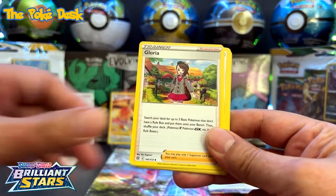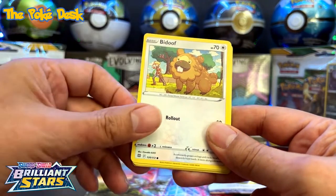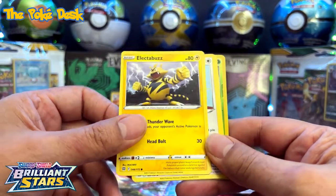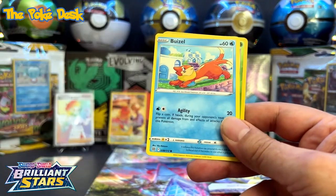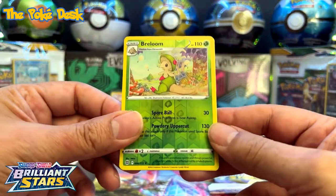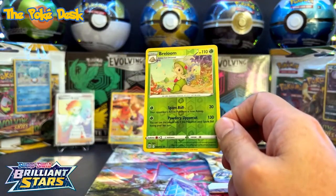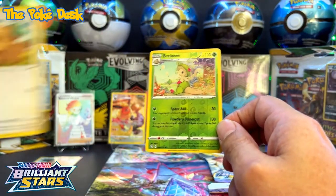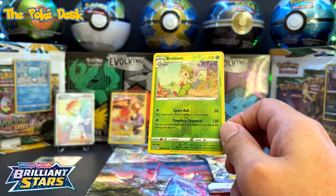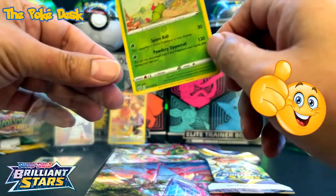Moon, Gloria, electric Buzzwole, Lucario, Beedrill, and Balon reverse holo. Oh my gosh — how do you say that guy's name? Bidoof! Bidoof — yeah, that's it: Bidoof. And I guess that means big goof!